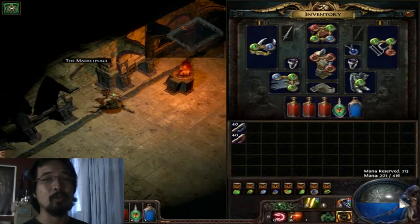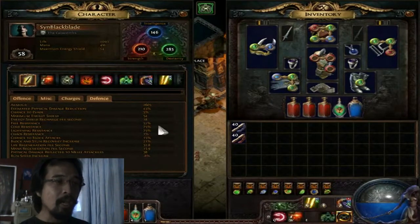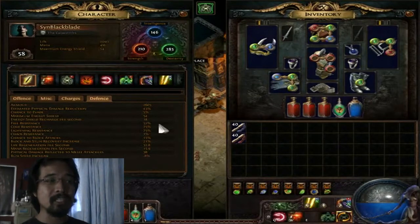I'm only able to use one aura, which is Grace. With Grace on, my armor is at 2,605. The estimated physical damage reduction is at 43%. With regards to my resistances, I only have 52% for fire and I've already maxed out cold and lightning resist. For chaos resistance, I only have 1%.